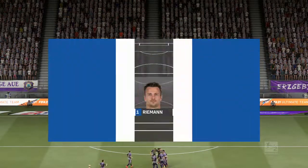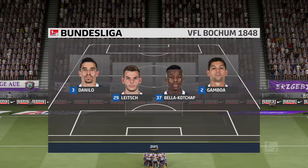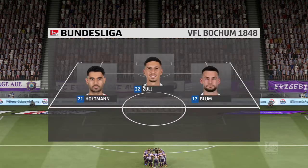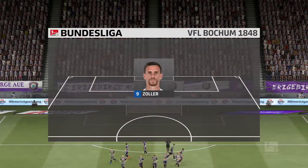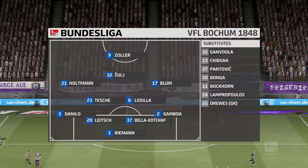Let's have a look at the initial eleven for the visitors. This is a formation most people in the game are very familiar with nowadays. Most coaches are adopting this formation. What it does give you is two holding players in front of the back four to protect them, but it also gives you three supporting players to that central striker.